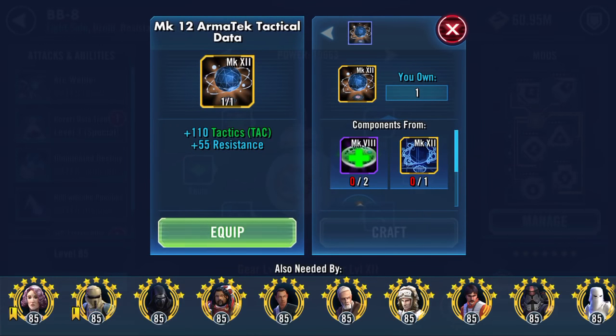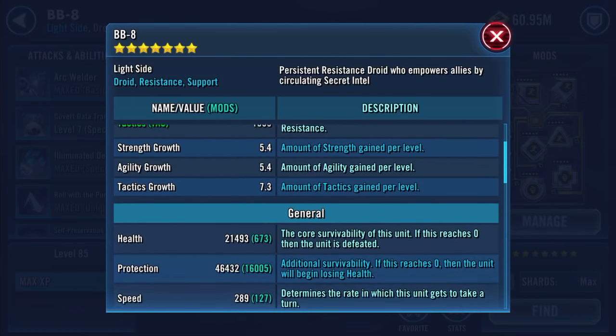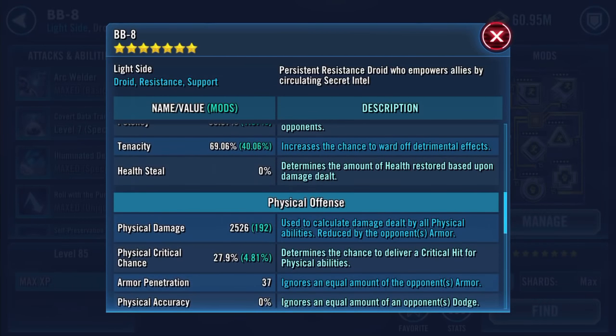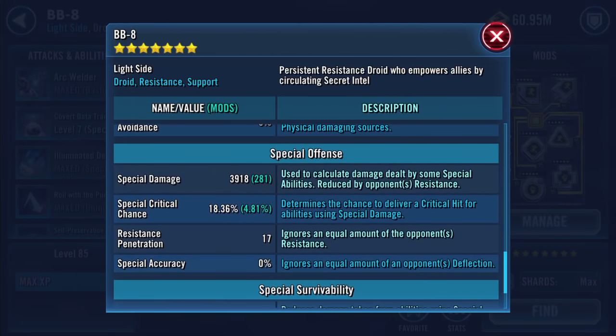Scrolling through: 2361 physical damage, 37 armor penetration, 3636 special damage, 17 resistance penetration, 30.97% resistance. Now I've got two gear 12 pieces. This is the first one — the Mark 12 Armor Tech Tactical Data: plus 110 tactics and plus 55 resistance. Equipping that now. Tactics are now 1359, tenacity looks to have increased to 6906.